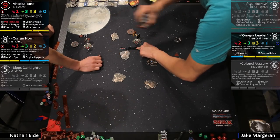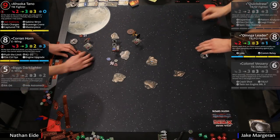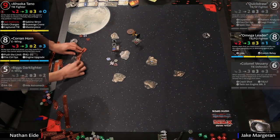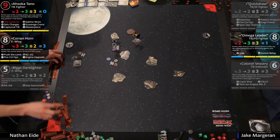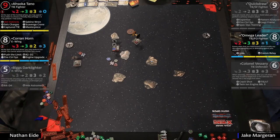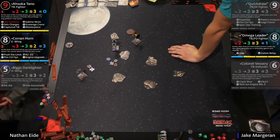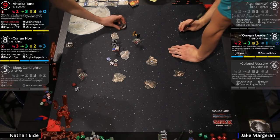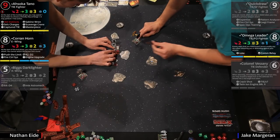Nathan is probably going to barrel roll up forward to block movement patterns and force Omega into certain spots. This is exactly how this works — look at this. It's just fundamentals. Watching what's happening here — it's important for us to show this. Corran again is in the position where he needs to keep taking greens to recover shields but also has to get facing Omega. He might have a position — he might have a chance if he boosts here. Getting out of arc — Ahsoka coming in.